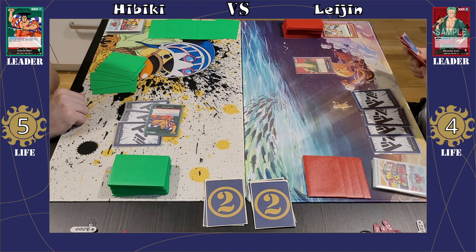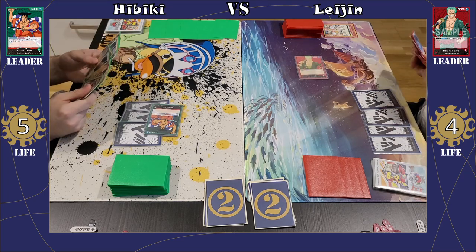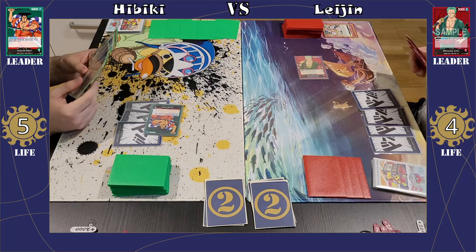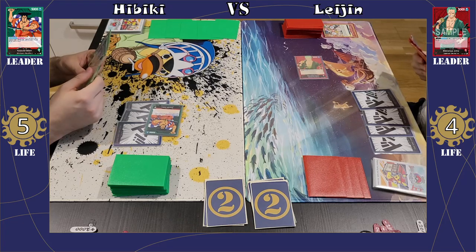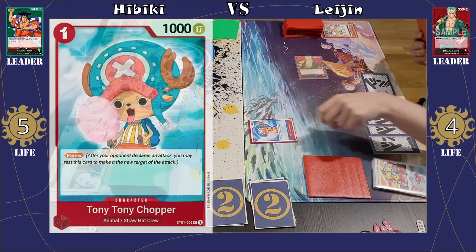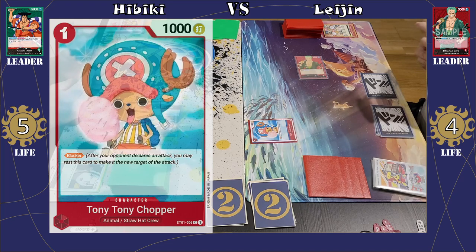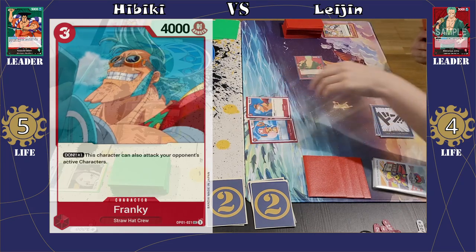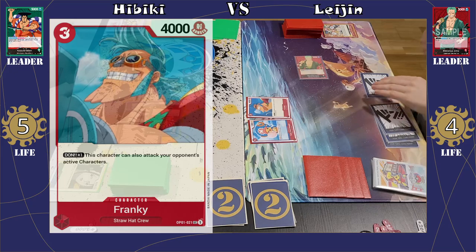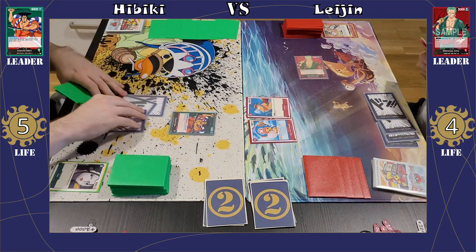Legend is probably going to play down some characters. But first off, she's just going to swing for 5k — a 6k attack actually. I will counter that with a 2k counter. And then she's going to play down the Chopper and the Franky for Don and pass the turn.